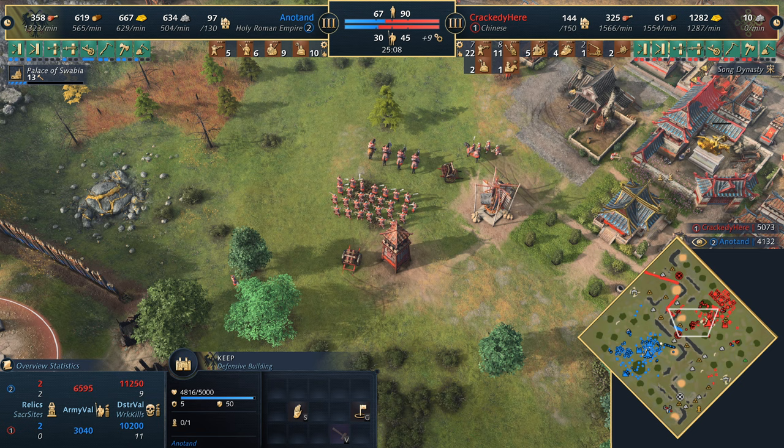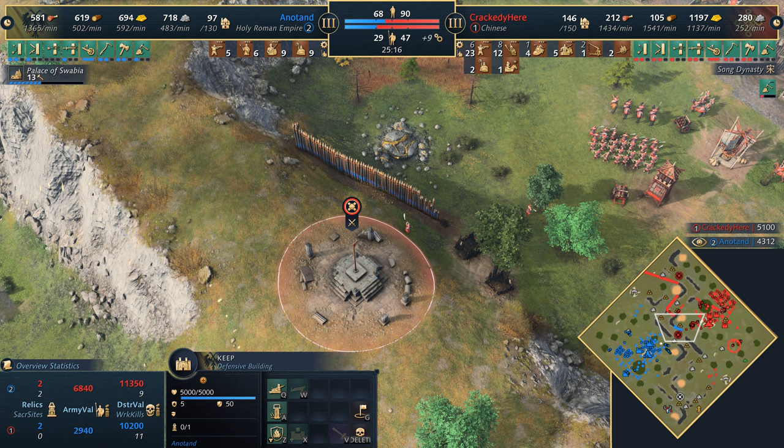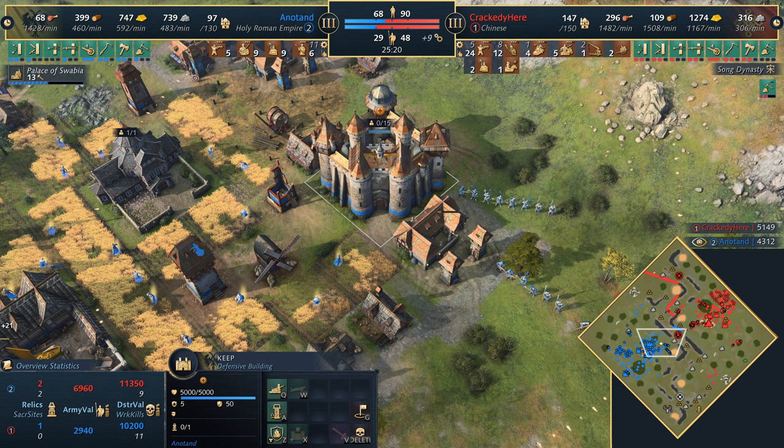We're gonna have an action-packed next 5-10 minutes. It's gonna be the Palace of Swabia pumping out villagers. This is where it becomes really interesting for Crackity, because with the Palace of Swabia with cannon emplacements, and the keeps possibly getting relics inside them - it could be a hard push for the Chinese. But they've got military numbers. I wonder whether when Anadan gets to Imperial Age, Crackity will say okay, maybe now it's time to push. He's gonna be up against a keep - gonna need some siege and he's gonna go for trebuchets.